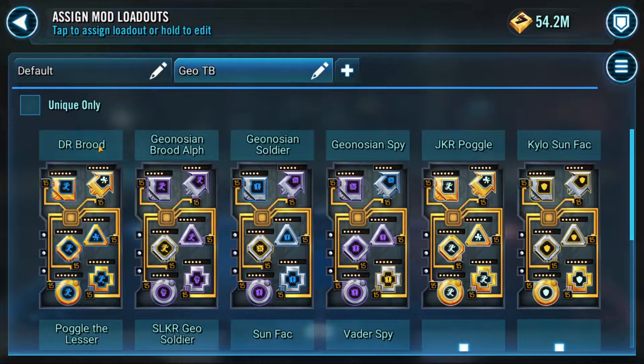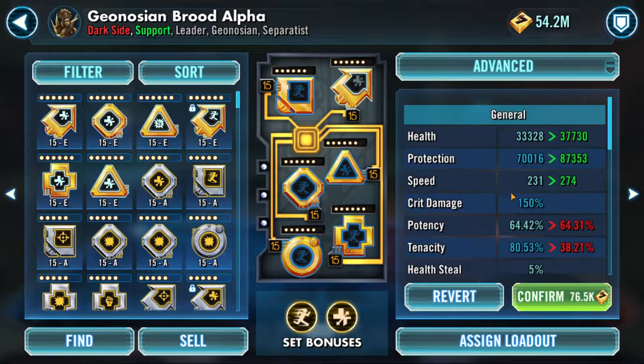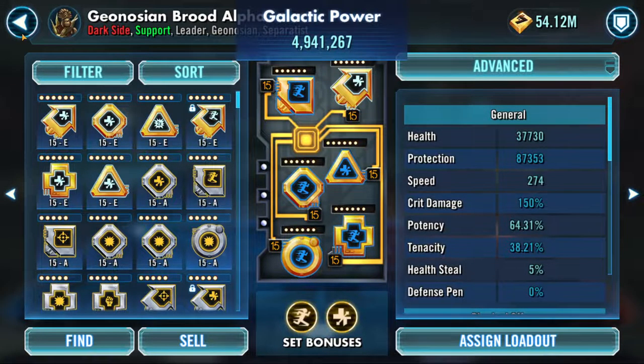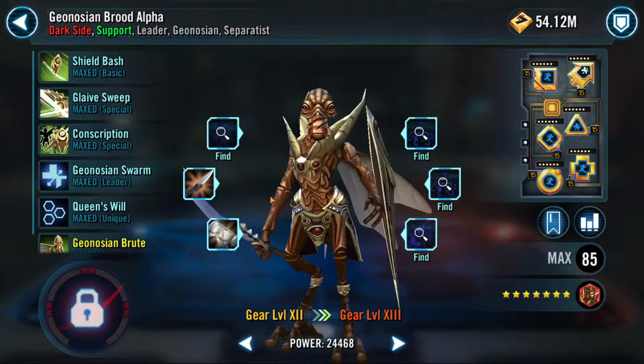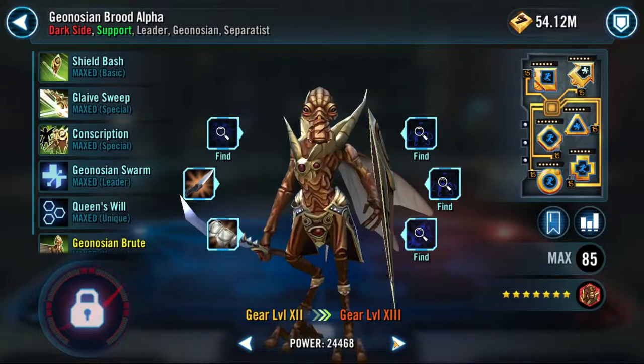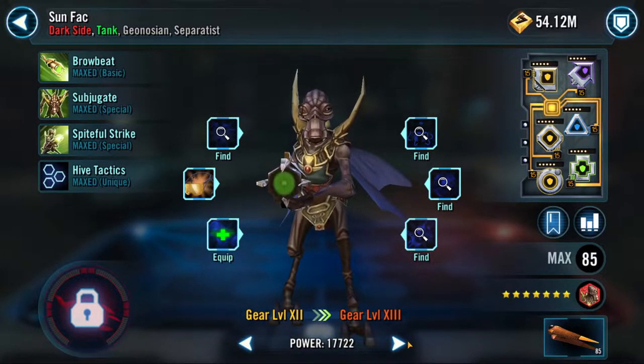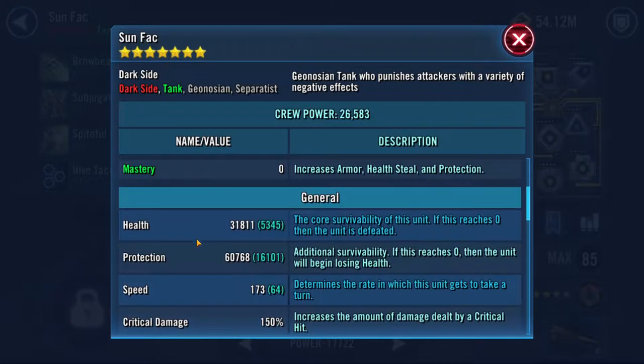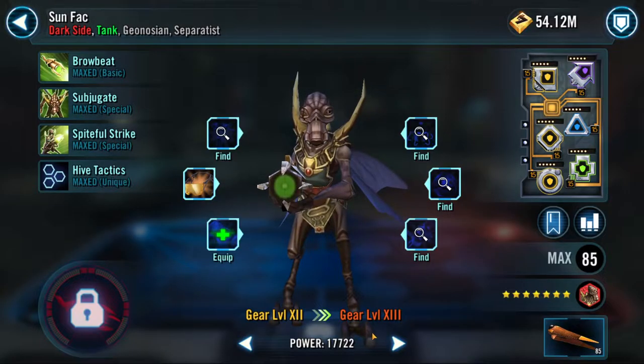For Geo Brood Alpha, I determined that my Darth Revan mods were going to be best — good speed and higher protection. So we're going to run that set on Geo Brood Alpha, just make him faster and thicker. Sunfac is pretty thick, not very fast, but I think he's going to be fine.